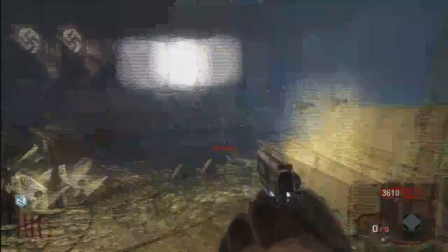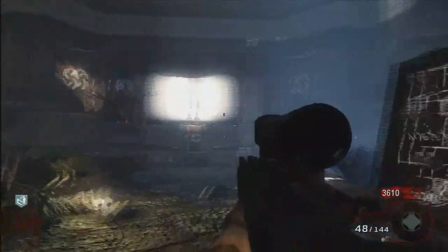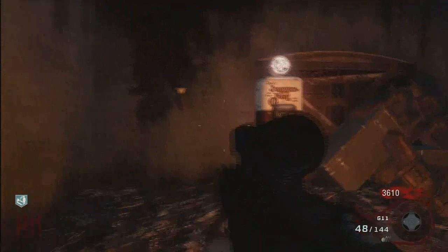When you get the power turned on, the light — when it's green — shows you where the box is, so you should never get confused about where the box is. Juggernaut is very important to get.